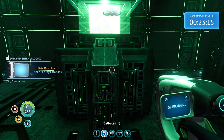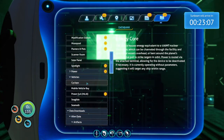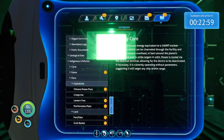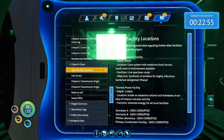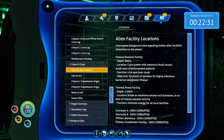Where did that information go? Alien facility locations. Intercepted background data regarding further alien facilities elsewhere on the planet. A disease research facility - 800 meters deep. Cave system with extensive fossil records southwest of the enforcement platform - 800 meters deep. Function: live specimen study. Objective: synthesis of antidote for highly infectious bacterium designated CARA. Wait - isn't that that noble dude? So that's where I get cured! I don't suppose I can get there in 20 minutes and back, can I? Thermal power facility - generates all energy for all local facilities. Data corrupted - so it's not telling us where everything is.